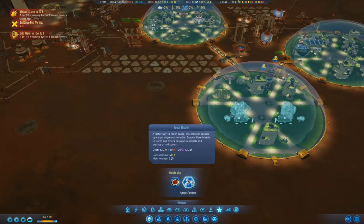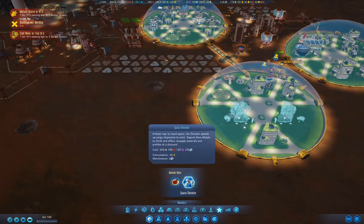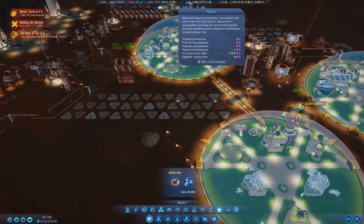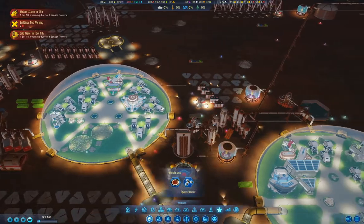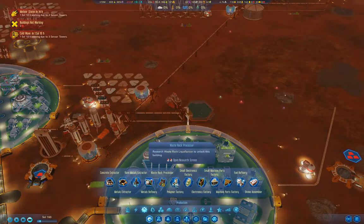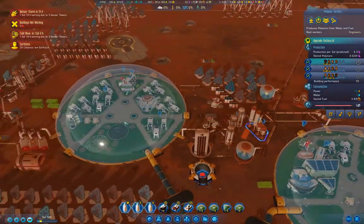The space elevator needs 120 machine parts and 160 metals. The space elevator might be a better thing to build first because it allows you to import stuff during dust storms. We need to be producing more polymers — that is our bottleneck at the moment. Is this a staffing issue? Yeah, largely a staffing issue.